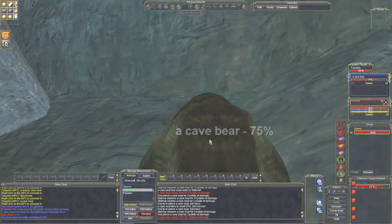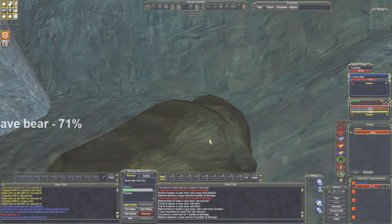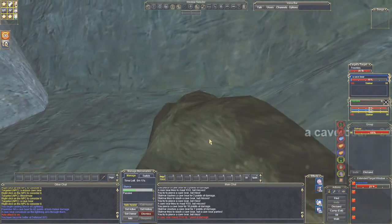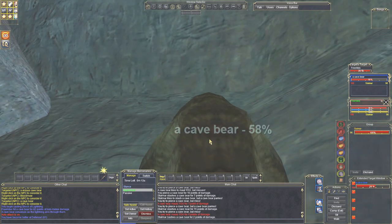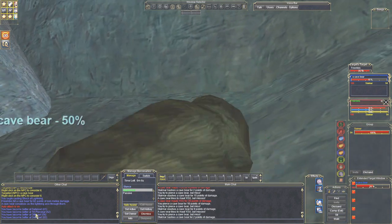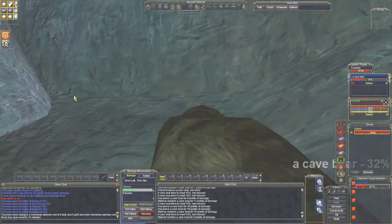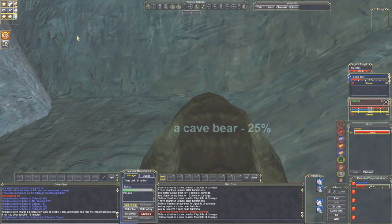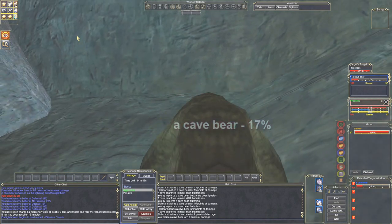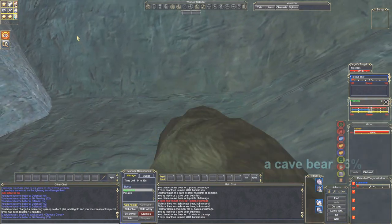These bears are so easy that I'm just coming in and meleeing them to raise the weapon skill and make sure defense is maxed out, and it's safe to do it. If he were to get me down to 75% health, I'd just root him again, back up, and nuke him. Look at the skills — defense raised twice. For each point of defense, your armor class raises about an average of two points. So if you raise defense five points, that's like getting a piece of armor that raises your armor class by 10. It's something you should really work on at all times when it is safe.